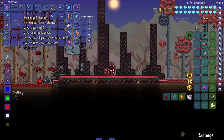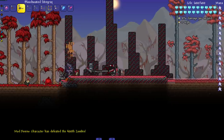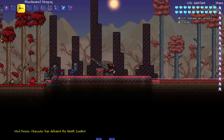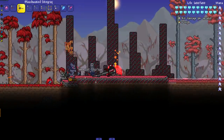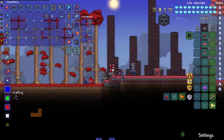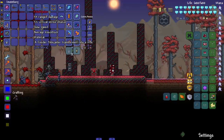Next up, the Blood Soaked Stingray - a very deadly Music Man Stingray. It shoots stakes like the stake launcher and it shoots the bloody machetes, which is a very rare weapon. Probably most people have never gotten their hands on it in a real playthrough.